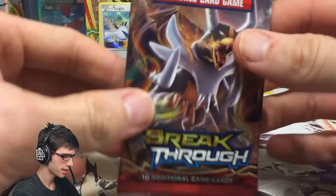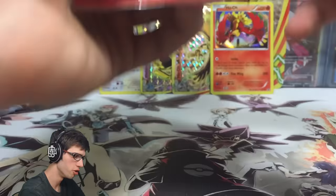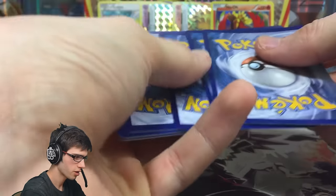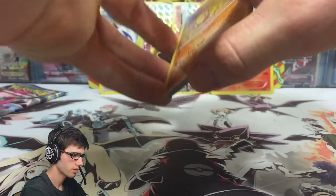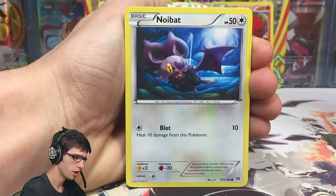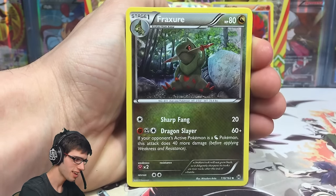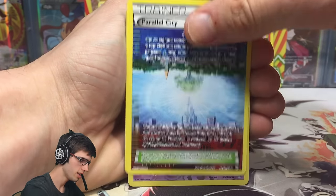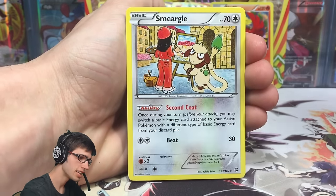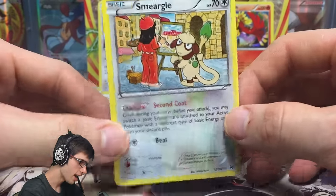Fourth pack — Breakthrough, the Mewtwo set, so hoping for a Mewtwo. We've got a Sandshrew, Cubone, Noibat, Pikachu, Magnemite, a Mewtwo Spirit Link — good sign — a Fracture, Parallel City, a Misdreavus reverse common with Haunt, and a Smeargle regular rare. We are zero for four — we're on our way to a classic bad opening if Ancient Origins can't come through.